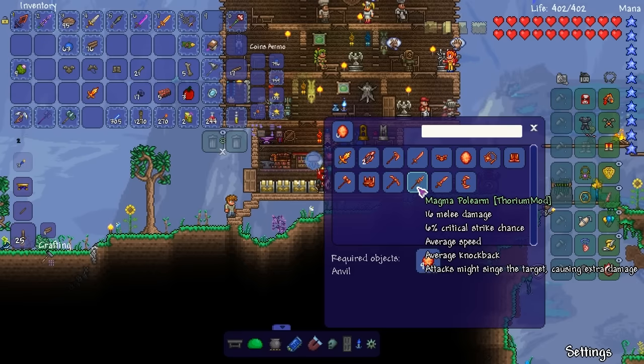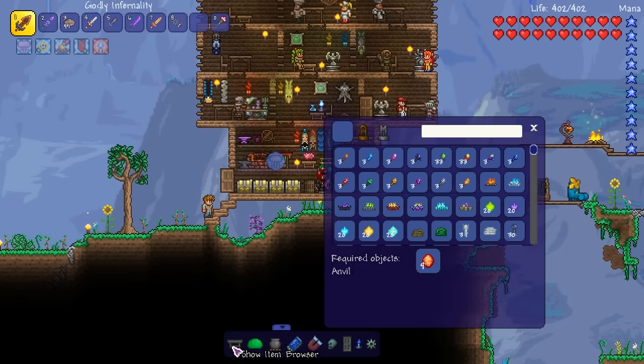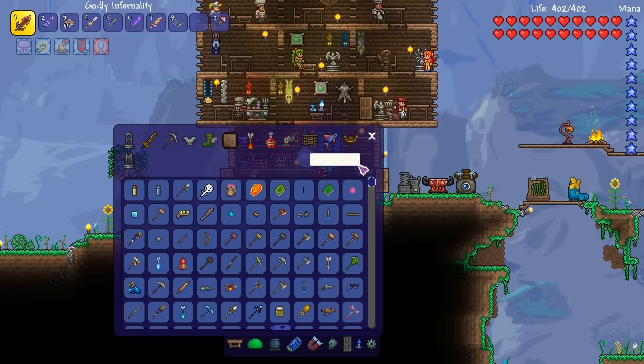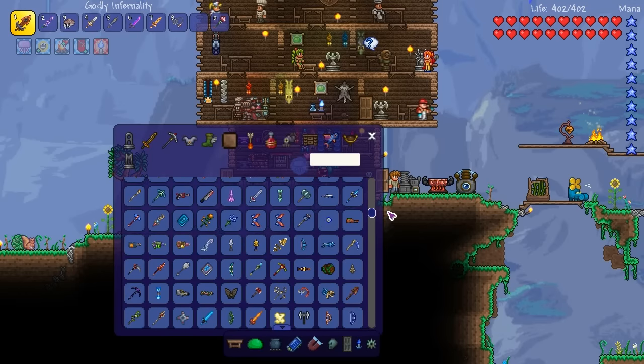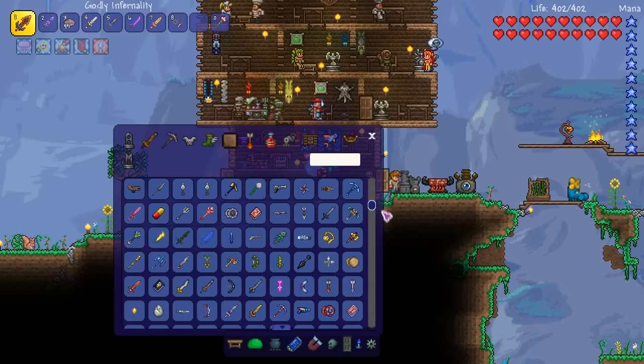It's the polearm, that's about it. What else is there? Let's check this out because I want to see the granite golem. Spear — isn't there a spear that drops from him? I'm pretty sure there's a spear that drops from the granite golem himself.